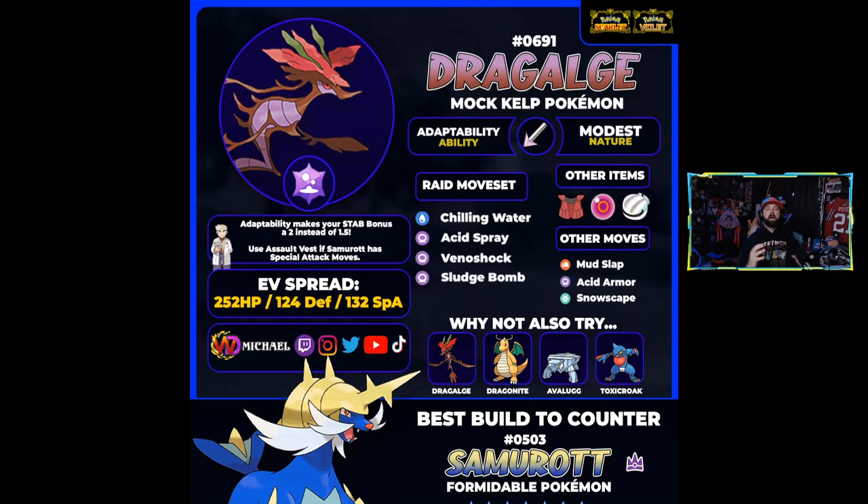Now we've got one of our big damage-dealing Pokémon for the Samurott raid: Dragalge. It actually has a super-effective move into Samurott, and with its setup and ability it can pump out a ton of damage when properly supported. Dragalge's Adaptability boosts its poison STAB multiplier from 1.5 to 2, making it hit significantly harder. With a Poison Barb on top, your Venoshock and Sludge Bomb are going to be hitting at an insane level.